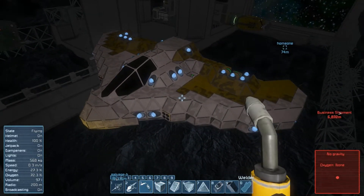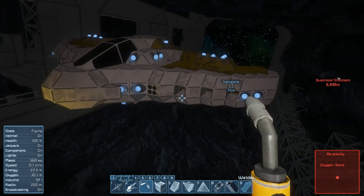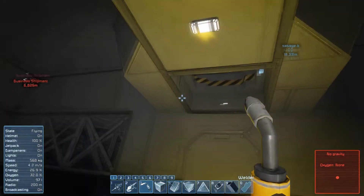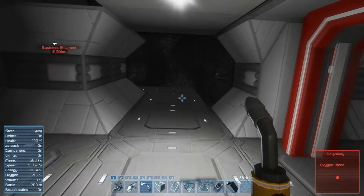So for now I have done some upgrades to this ship. I've basically restored its missing thrusters and cockpit and stuff. Still missing a couple of guns, but there is a business shipment out there, and I kind of want to go try to take it.